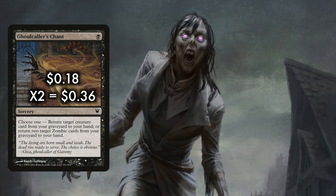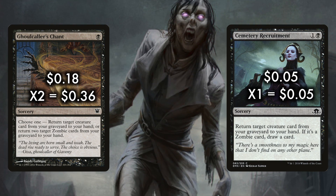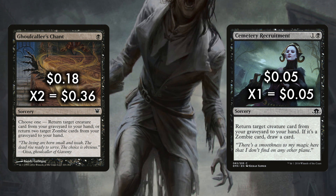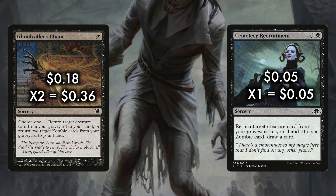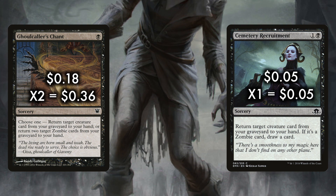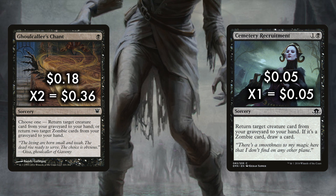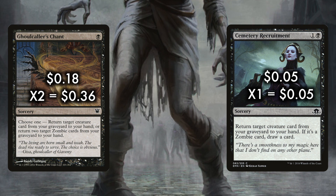Next up is something very important: 2 Ghoul Caller's Chant and 1 Cemetery Recruitment. Each of these are draw-twos in an ideal world. Chant lets you get back Nameless Inversion and something else, while Recruitment gets you any creature card and, unless you're getting back Caretaker, a fresh card. Who says Blue gets to have all the fun? Gravedigger used to be a staple in Pauper, but as the format sped up, it fell out of favor. Shaving a mana off the total cost while increasing devotion for Grey Merchant of Asphodel makes the card strong enough to see play.